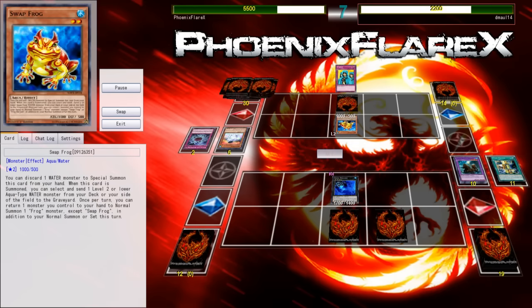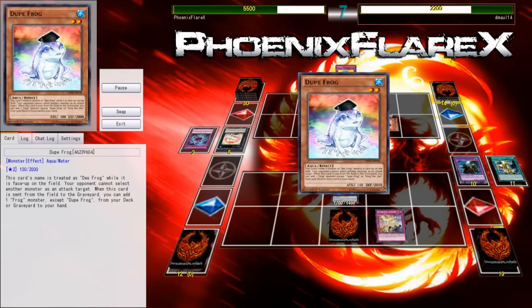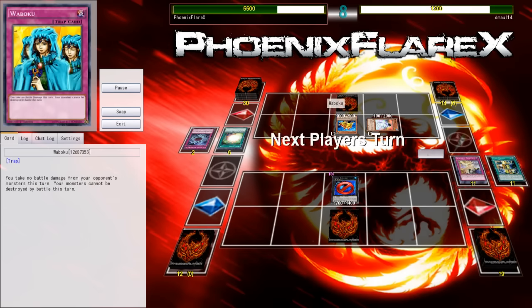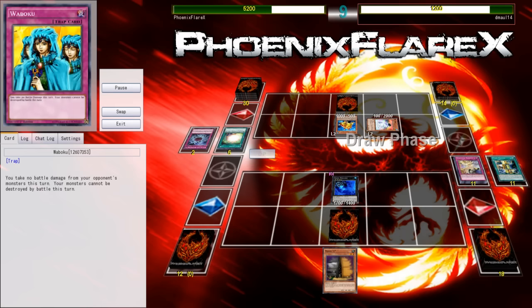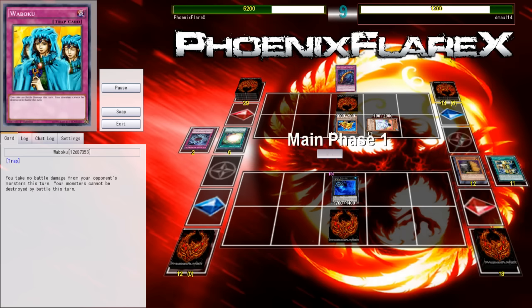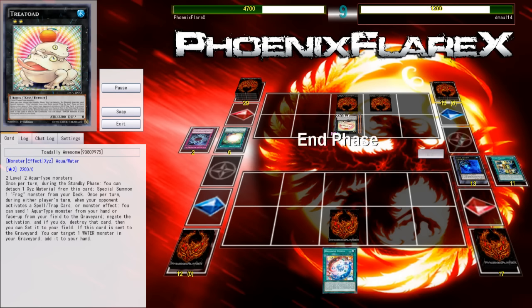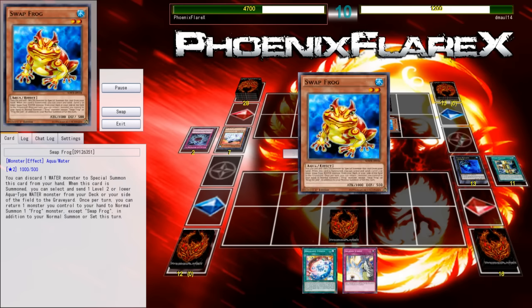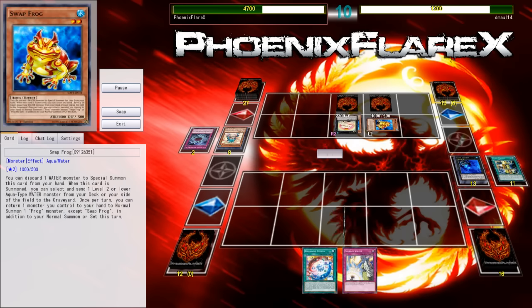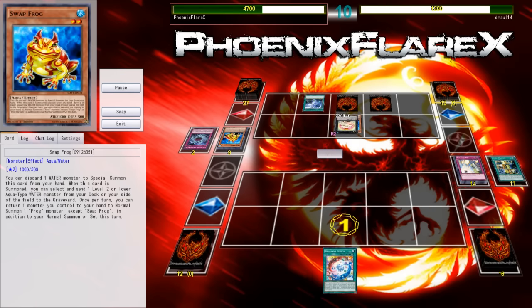He's going to be able to add back Swapfrog and make another Toad, but I do believe I still have another Dimensional Barrier face down, which means I can basically try to grind through this — even though I haven't been able to resolve any ABC plays this entire game. I could potentially ride this out by continually punching with my Abyss Dweller and keeping him from establishing. But he has Soul Charge to bring back his Frogs, which is a nice little tech, and he ended up getting there because I couldn't do anything but attack the Dupe Frog.